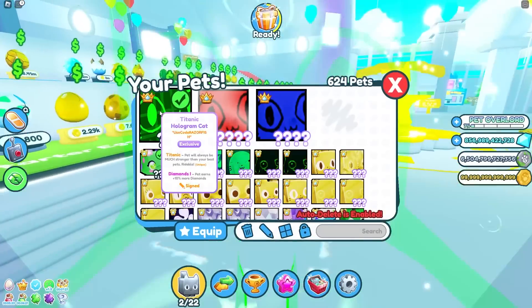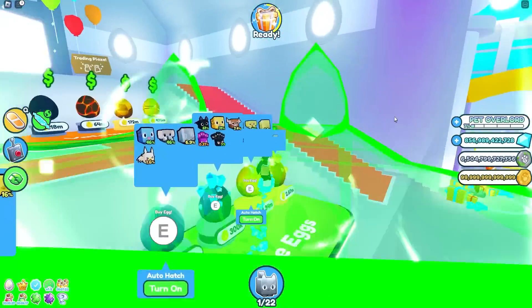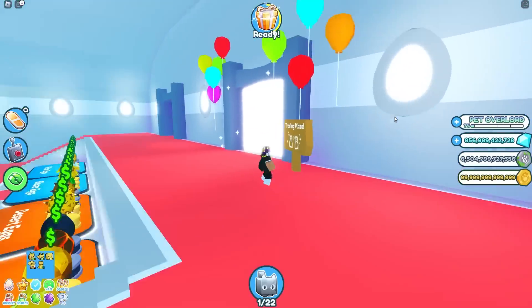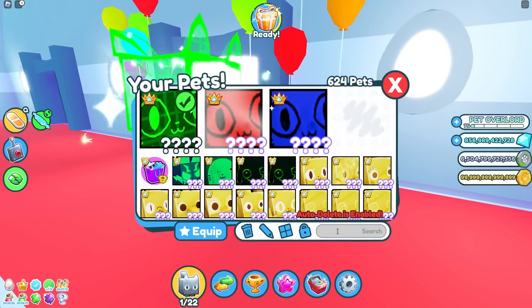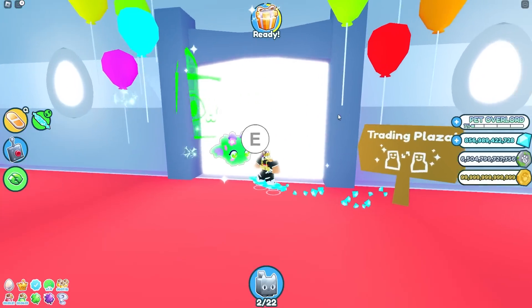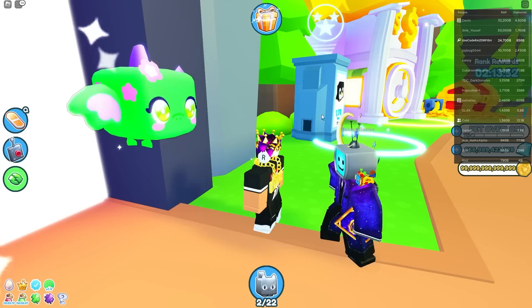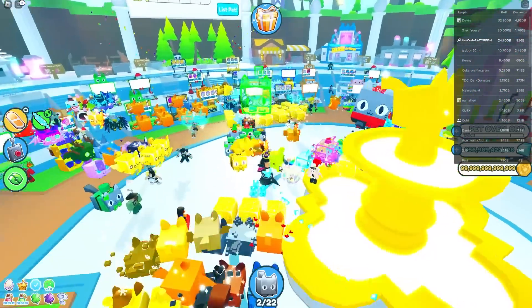Today we are going to be trading this Titanic Hologram Cat — it's like one of the first ones to exist. Let's go over to the Trading Plaza on a pro server and see what people would offer for this thing.